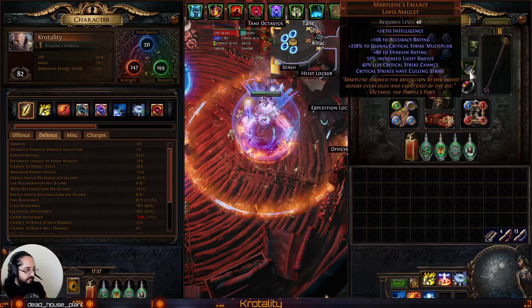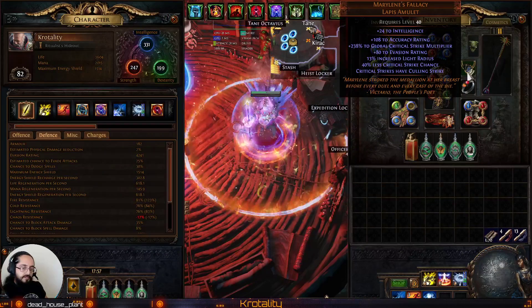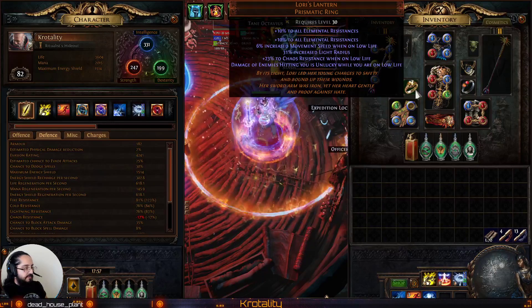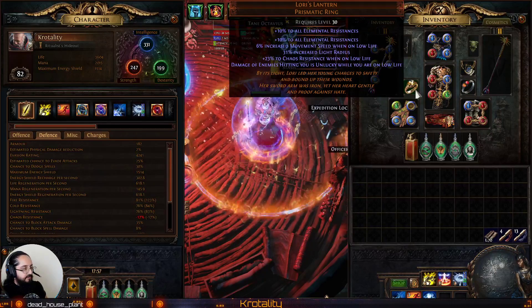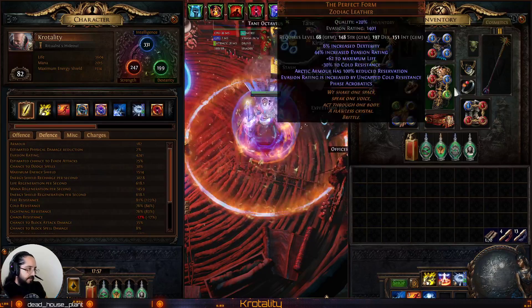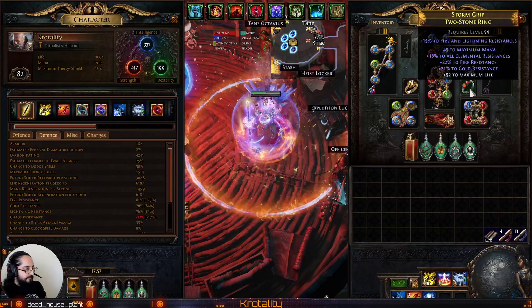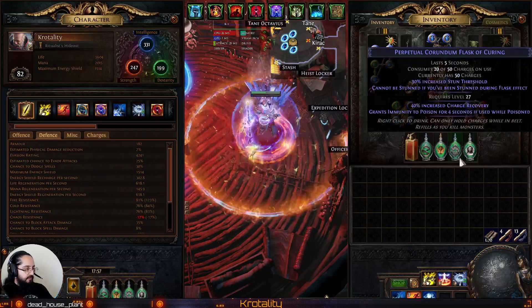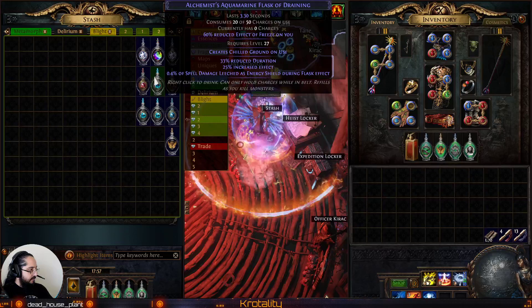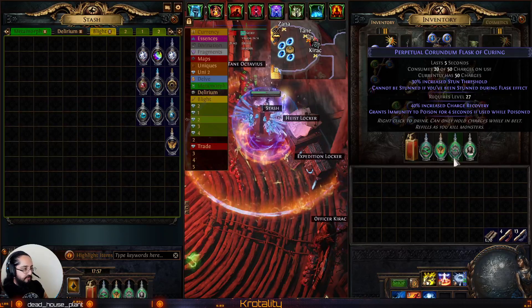Still using Marlene's Fallacy — pretty straightforward combination, as I explained earlier in the preceding videos for this. Still using Lory's Lantern, so damage of enemies hitting you is unlucky while you're on low life, and we're always on low life. I had to upgrade the ring for resistances, mana, and life. We no longer need the Freeze Flask — the Aqua Marine Flask — since we're immune to Freeze, so we can replace that with the Corundum Flask, which gives us a higher Stun Threshold.